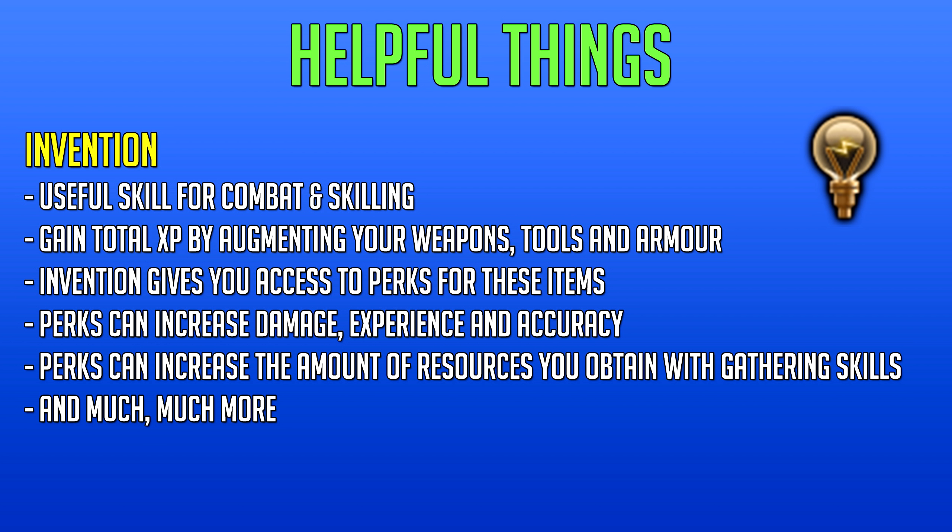As mentioned in the goals section, the invention skill is unlocked by getting level 80 smithing, crafting, and divination. This skill has so many uses — it's great for both combat and skilling. You can gain more total experience per hour by augmenting your weapons, tools, and armor, and if you want the max cape you'll require level 99 invention anyway. You can train invention through skills like firemaking, fishing, and woodcutting, or through combat.